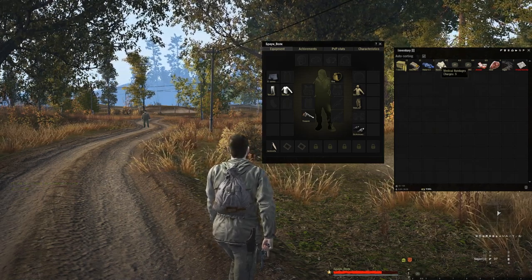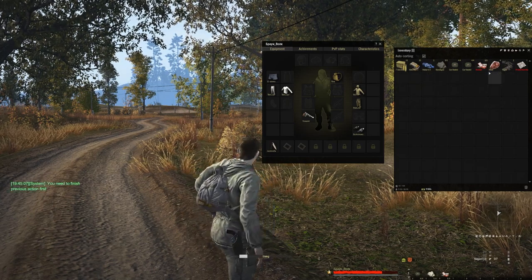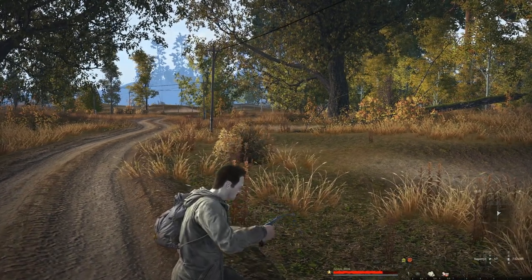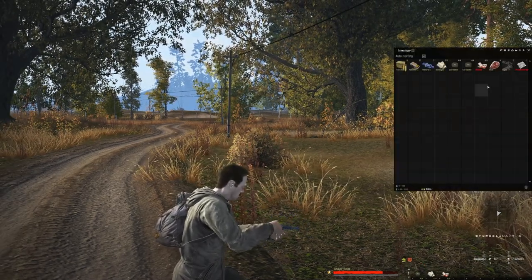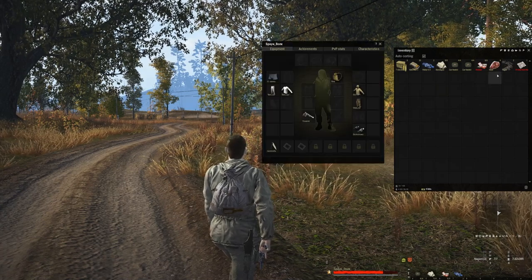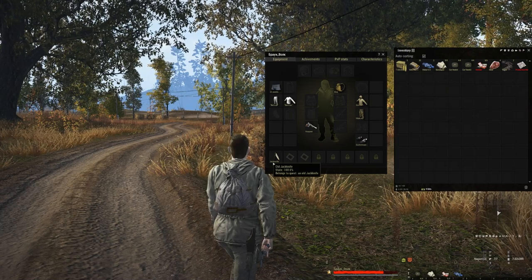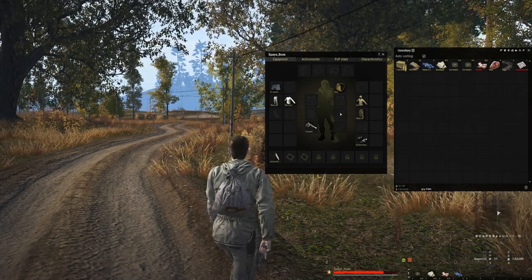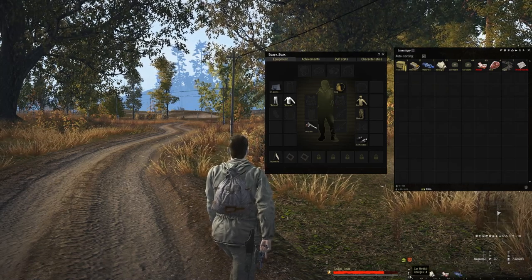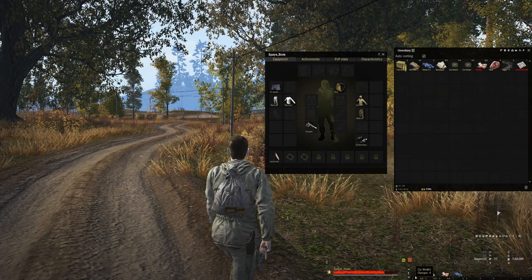Go ahead and put the car med kit, bandages, and anti-rad down in quick slots. Hit R to reload the pistol. You can cancel any action by hitting Escape — I almost used a bandage there. Water is in the quick slot too. In the character menu you have head clothing, body clothing, gadget slots, and weapon slots one through three. Number four is your hot bar, which you can cycle through using the number bar.